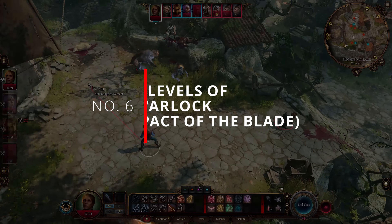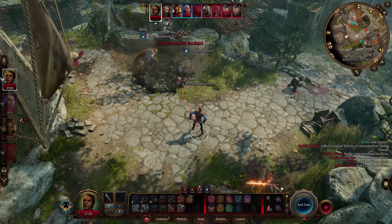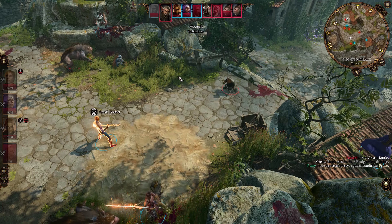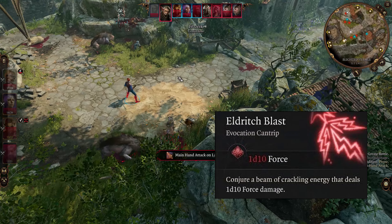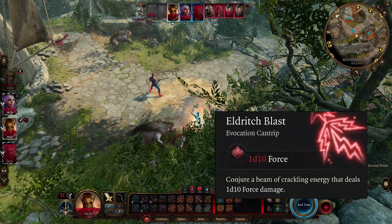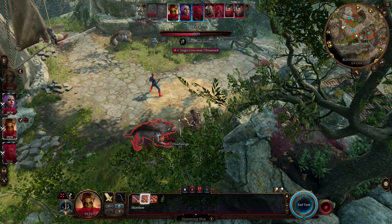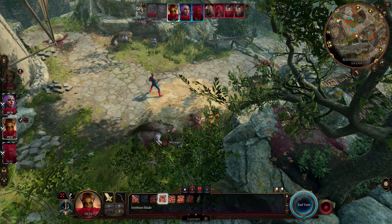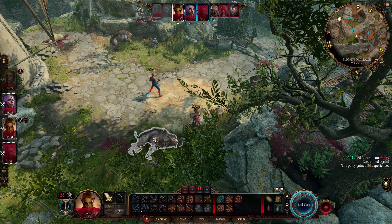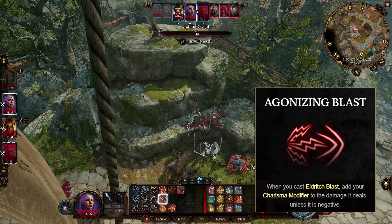Number 6: 3 levels of Warlock with Pact of the Blade. Dipping into the Warlock class is beneficial for a Charisma build character like Sorcerers, Bards, and Paladins. Level 1 Warlock would give you access to a powerful cantrip called Eldritch Blast, which allows you to conjure a beam of crackling energy dealing 1d10 force damage to your enemies. This uses an attack roll to hit and is affected by your Charisma modifier — very useful for Charisma build characters. At level 2, the Warlock gains Eldritch Invocations, of which you can boost this cantrip by using Agonizing Blast and Repelling Blast. Agonizing Blast allows you to add your Charisma modifier to the damage it deals.